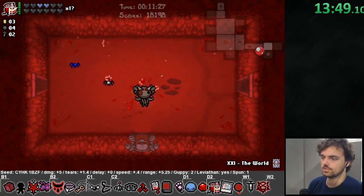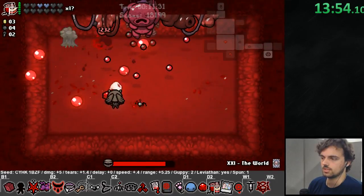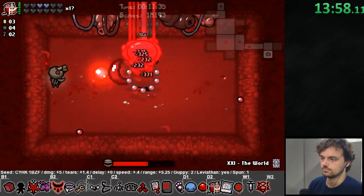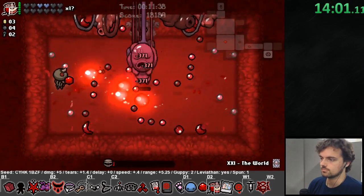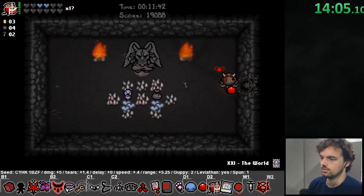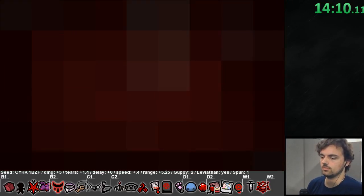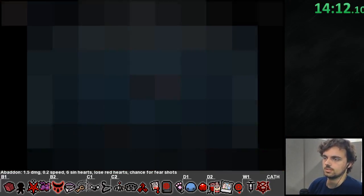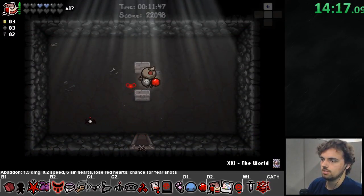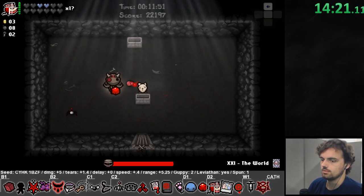I should be using my Undefined but I've already gone through this floor so much. If I get a dead end I'll use it — okay, we're good. The next floor is going to be a little harder, so I want my Undefined charged for the Cathedral. I want to save it so I can teleport out if I get locked in a room on that floor.